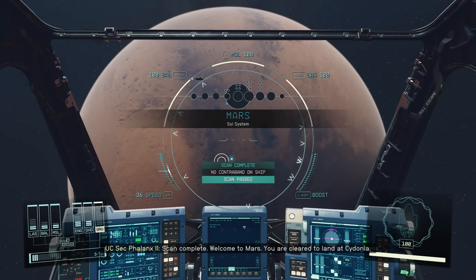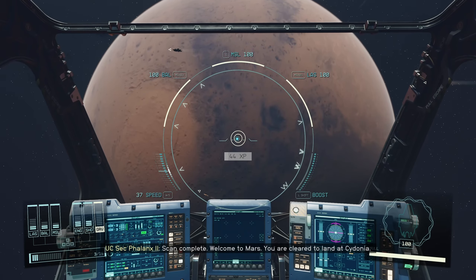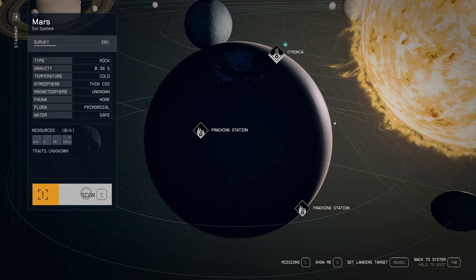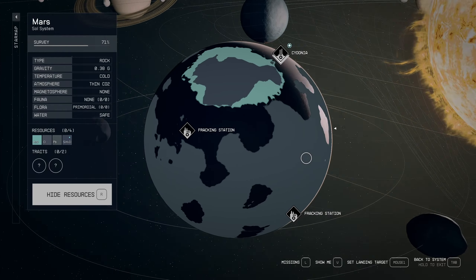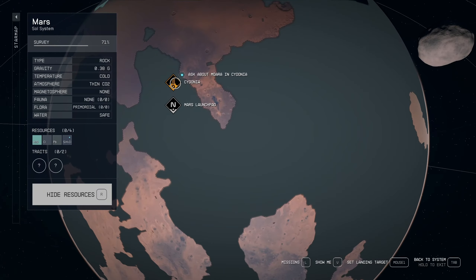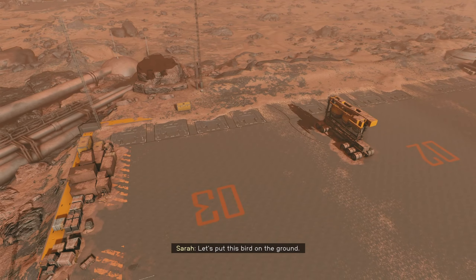I don't have anything to worry about from these scans — I don't have anything stolen in my inventory. Let's scan the planet: Mars. There are some interest points around the planet. Let's go to the Cydonia landing port. Let's put this bird on the ground.